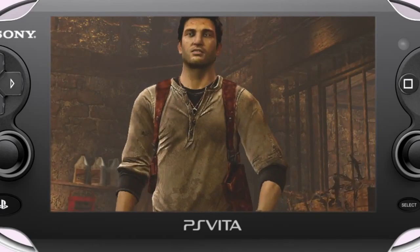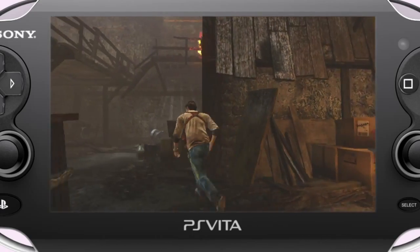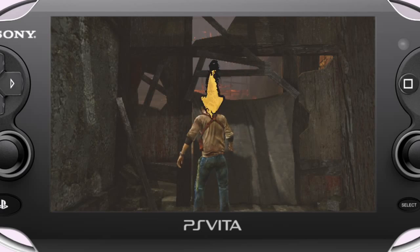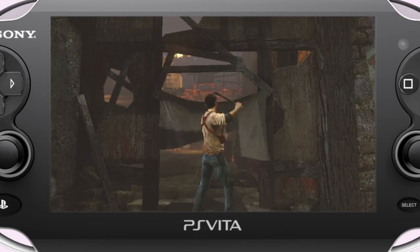Another new feature we're showing off is Drake's machete, which he uses to clear obstacles and create paths. Whenever you need the machete, its icon will appear on the icon bar. Just tap it and we're in business. Using the touchscreen, I follow the arrows with my finger. If I do the gestures correctly, Drake will cut the tarp apart using his machete.